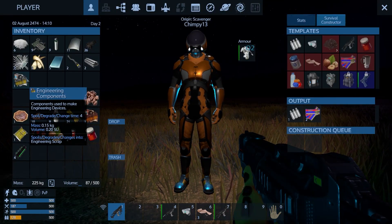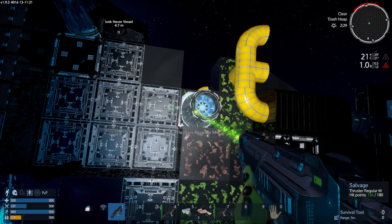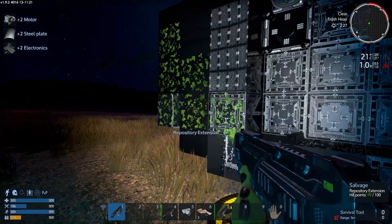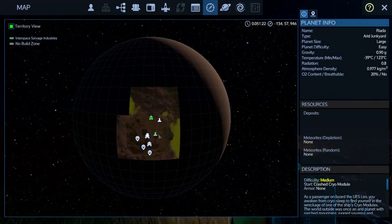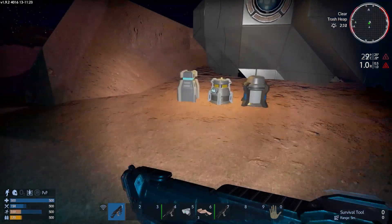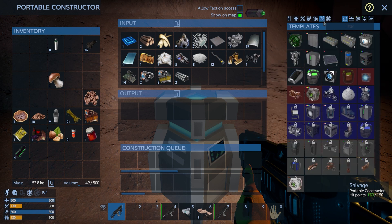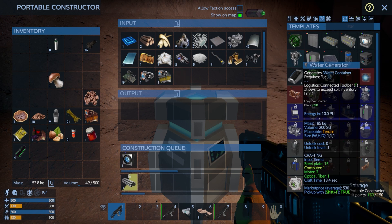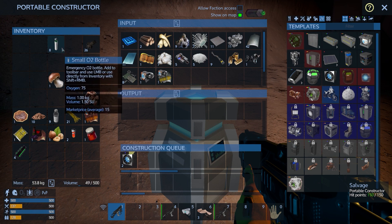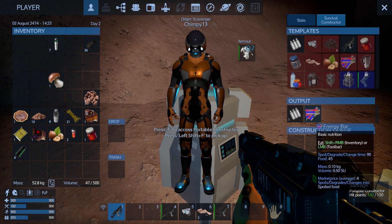Now I'm debating whether or not to go through something else instead and come back with a core. There's four medium thrusters here and I don't even know if I can carry that many. We only need three. I'm going to salvage this one and see what happens - probably not going to get much because we don't have a core in it. We got that engineering component. The thing with engineering components is they do have degradation time - so if we want to build some thrusters, we're going to need to be quick. Let's run back to the cryo module as quickly as we can and see if we can build a couple of thrusters.